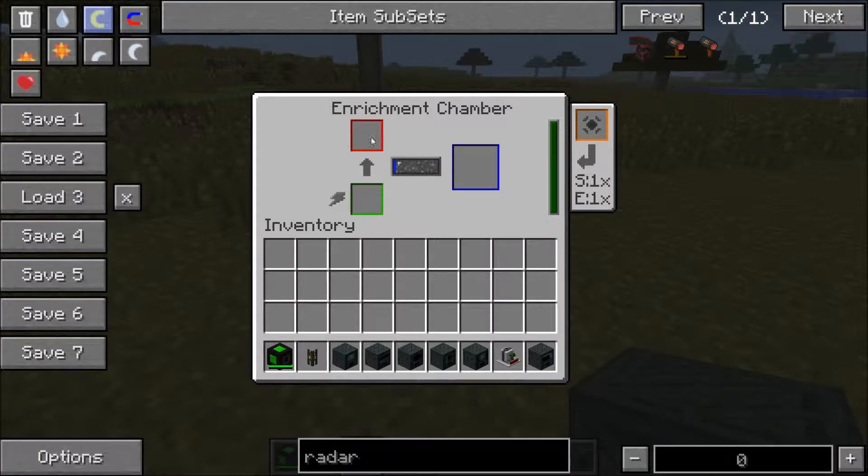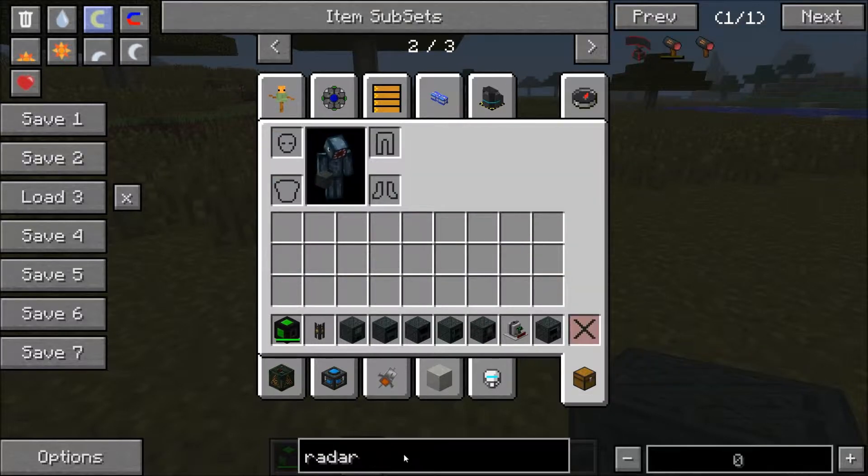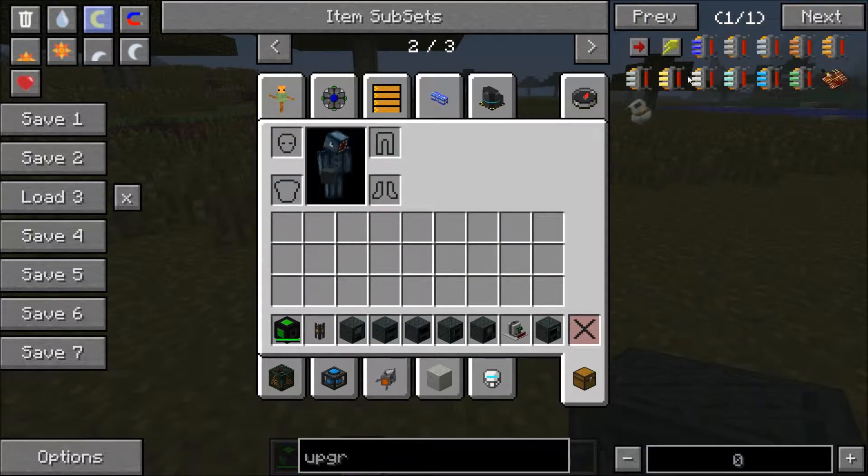So this enrichment chamber - you can see here there's a green power slot where you can put a battery or some redstone to supply power. That's the same with all the machines. You've also got a place here where you can put speed upgrades. If you go into upgrades, you can see there are speed upgrades and energy upgrades. The energy upgrade allows it to store more energy and run off less energy, and the speed upgrade just allows it to work faster.